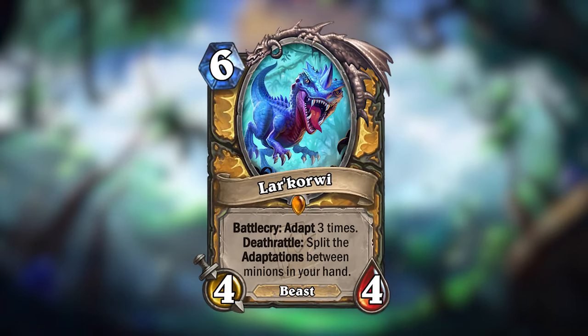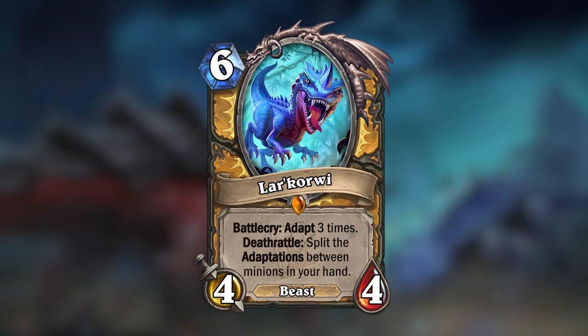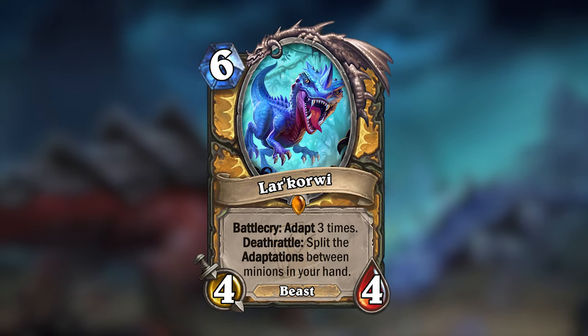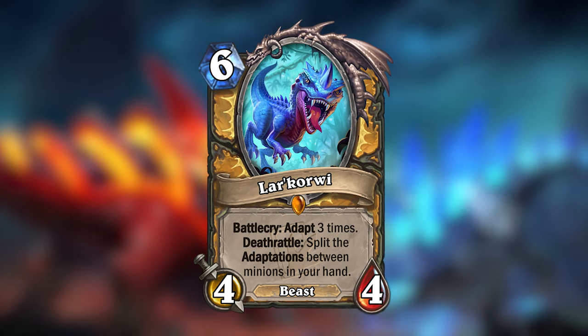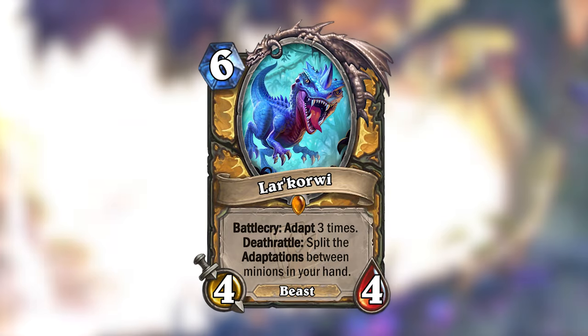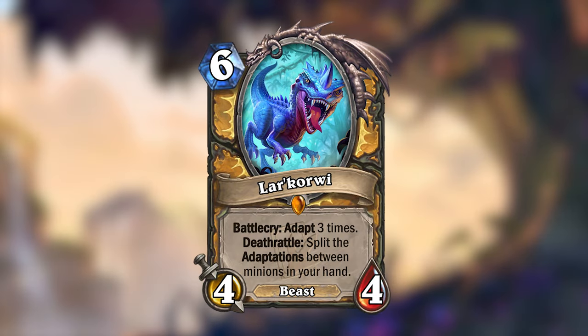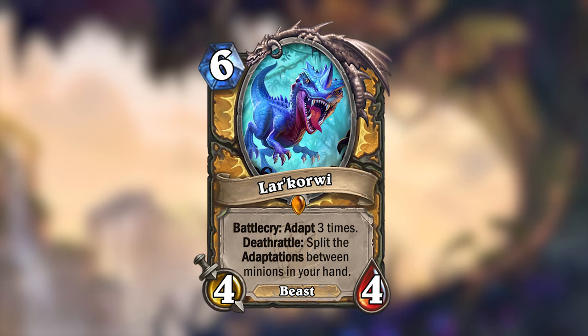But if you're interested in even more adaptations, Paladin gets one of the mini set's Legendaries: Lakawe. Lakawe is a 6 mana 4/4 beast that will adapt three times when you play him. But upon death, Lakawe's three adaptations will be given to up to three minions in your hand. Only the three adaptations from Lakawe's Battlecry will go to your hand — if he gets any further adaptations, they won't be passed on.